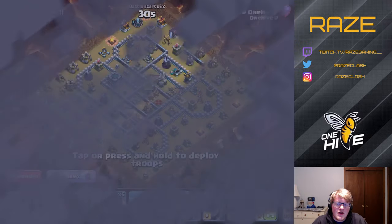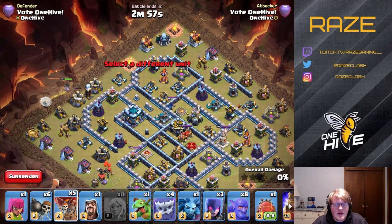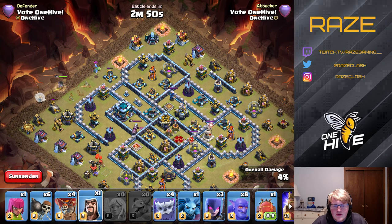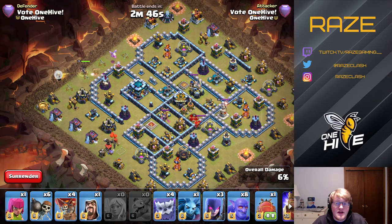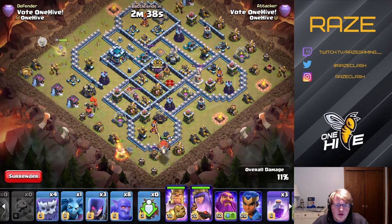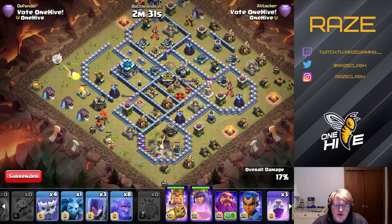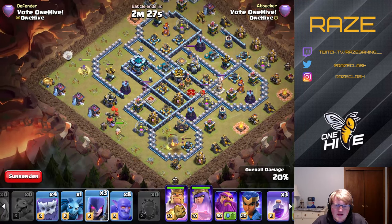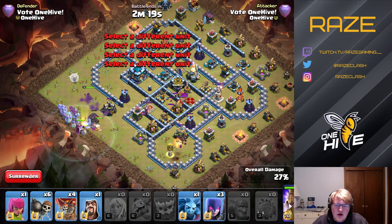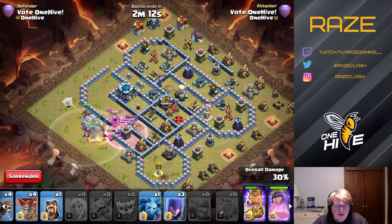Next up is my favorite of the four, even though I barely ever use it — the Bowler Witch attack. We take out the funnel using the baby dragon and loon, or take out that cannon; the sixth builder hut is also there, though I don't have a sixth builder on this account. We use the Yeti Blimp at six o'clock to create the funnel for the wall breakers, wall breaking into the archer tower compartment and a couple more times into the base — that's the most fun part of this strategy.